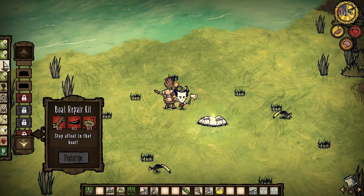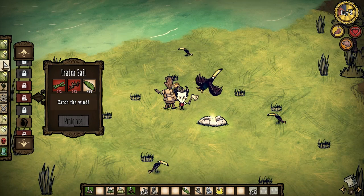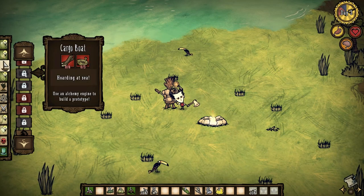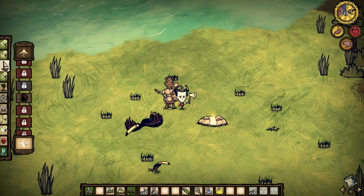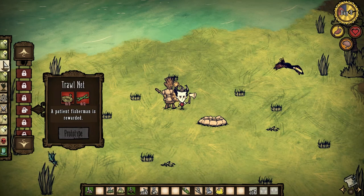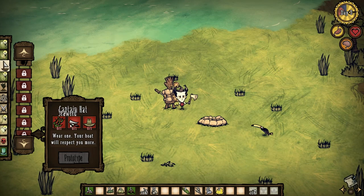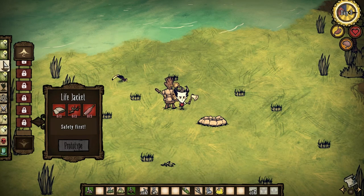A boat repair kit — good idea. A thatch sail, okay, I guess that'll make you go a bit faster. Almost got enough for that. Do you need a sail for the... it must be later on. You can make a cloth sail as well. A boat torch, good idea. A boat lantern — okay, so you can go around at night. A boat cannon — wow, that's very cool. There's a lot in here: a sea trap, a troll net, a spyglass. I'm impressed at how much there is. Now this is what I really want — a pirate hat, I also want that. And a life jacket.